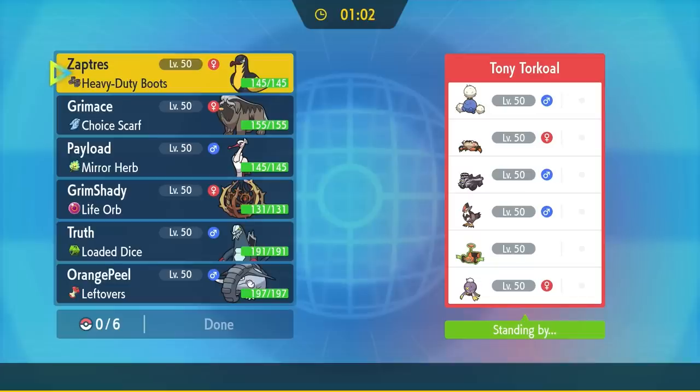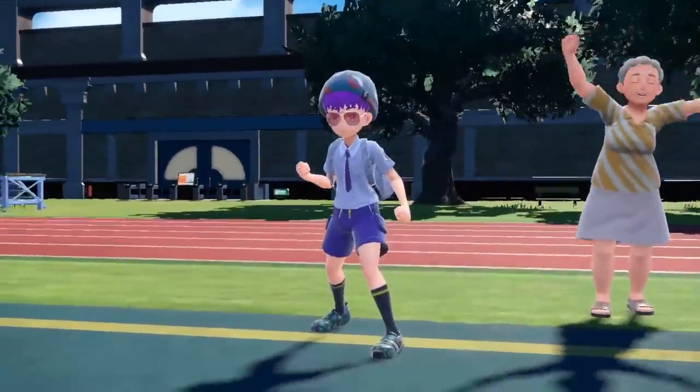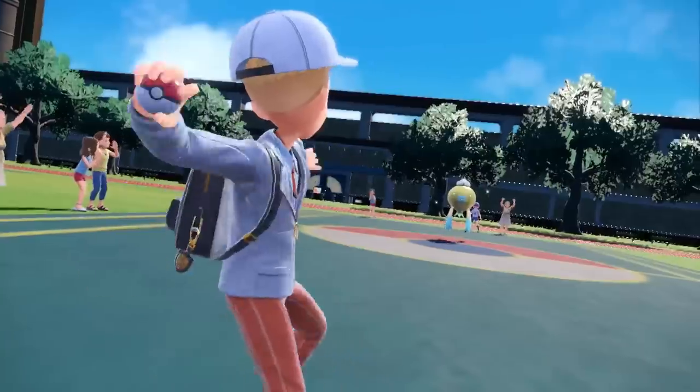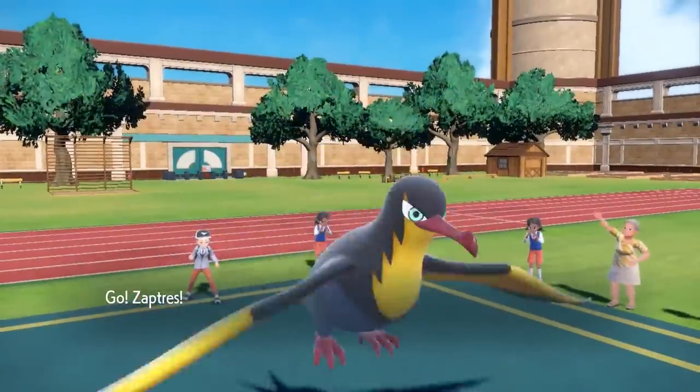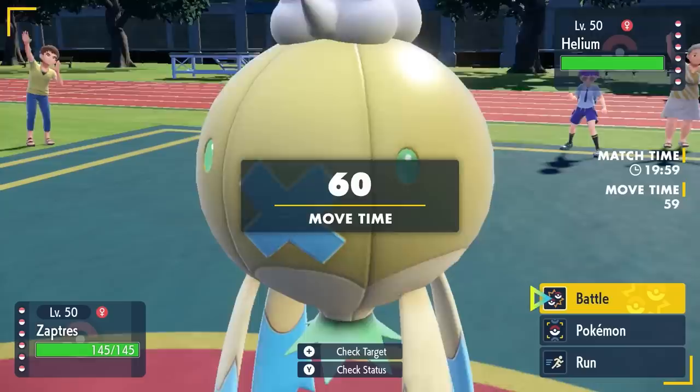Looking at the match up here, I've got a team full of outcasts — just some fun stuff I wanted to use, centered around the Bramblegast with a tailwind on the Kilowattrel. My opponent has a rather interesting squad as well — there's definitely some Pokémon with potential, some mods that can catch you off guard. He ends up leading off with the Driftblim, which is actually pretty nice for me.